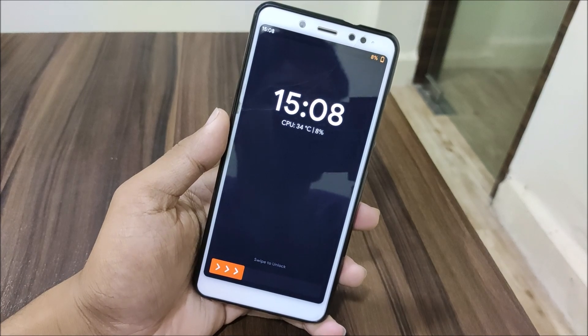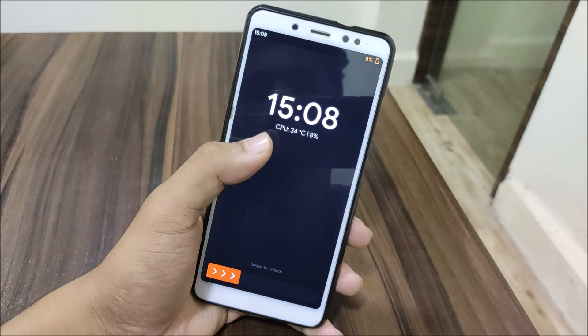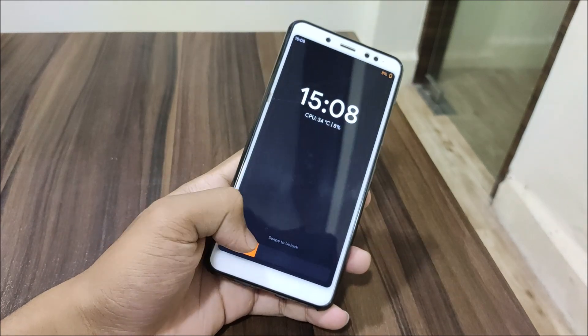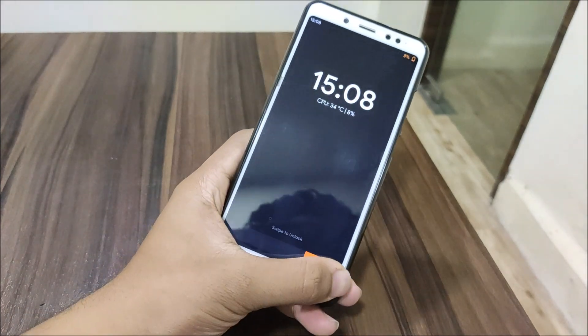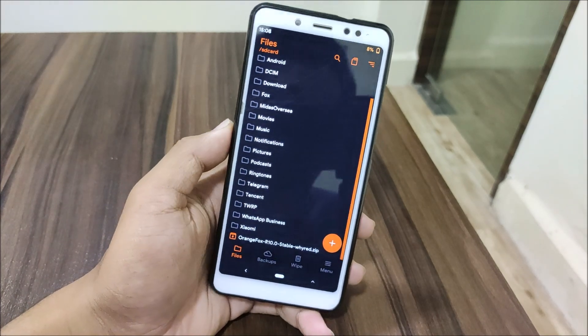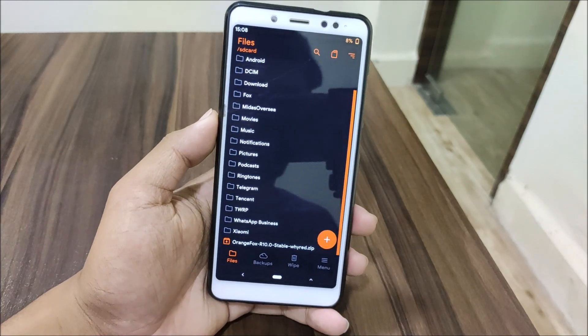Let's start with the lock screen. We get the clock, CPU temperature, and battery, which you can customize. We also have swipe to unlock, which was available before but this version is better. This is the install page where you install the ROM, GApps, and other mods.